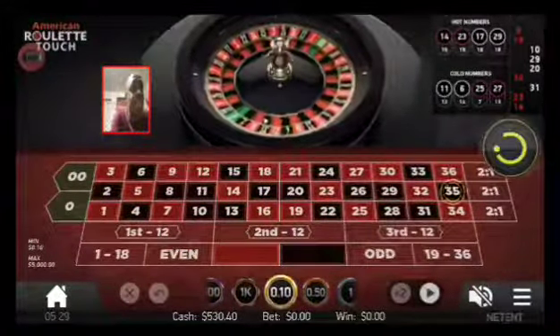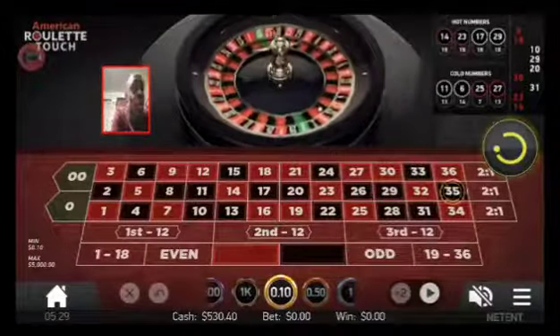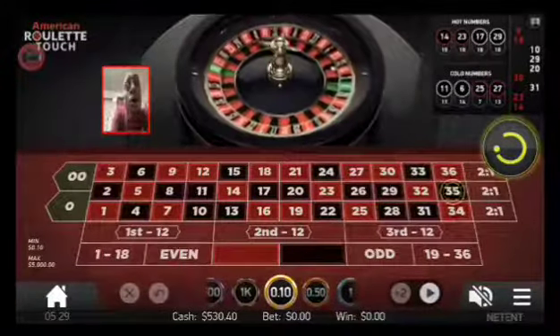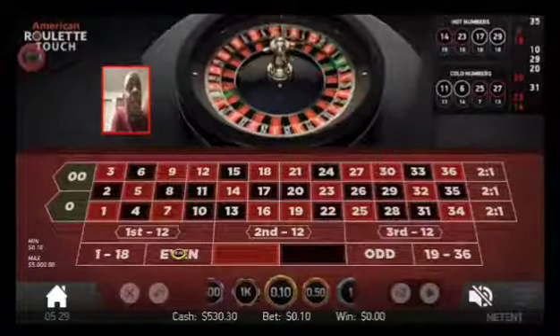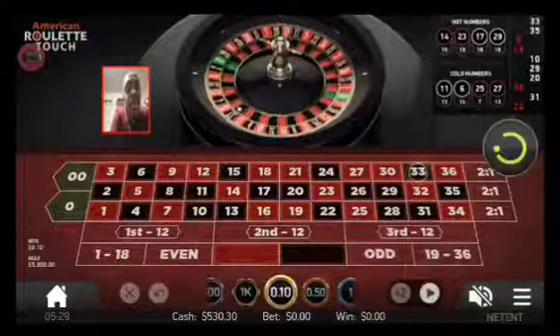We're playing 10 cents but I usually play a dollar. Now we have 35, 9, and 19 — they are all odd numbers. So we want to play evens and stay on even. We're going to stay on even, now playing 20 cents.